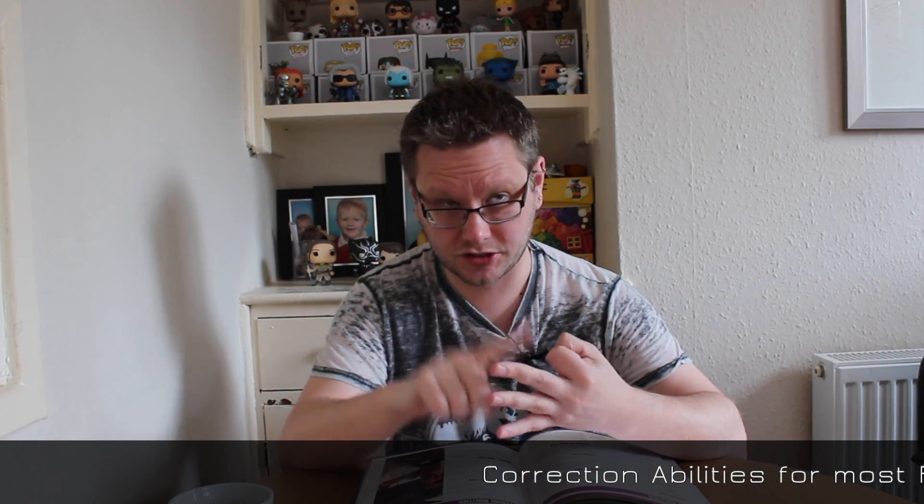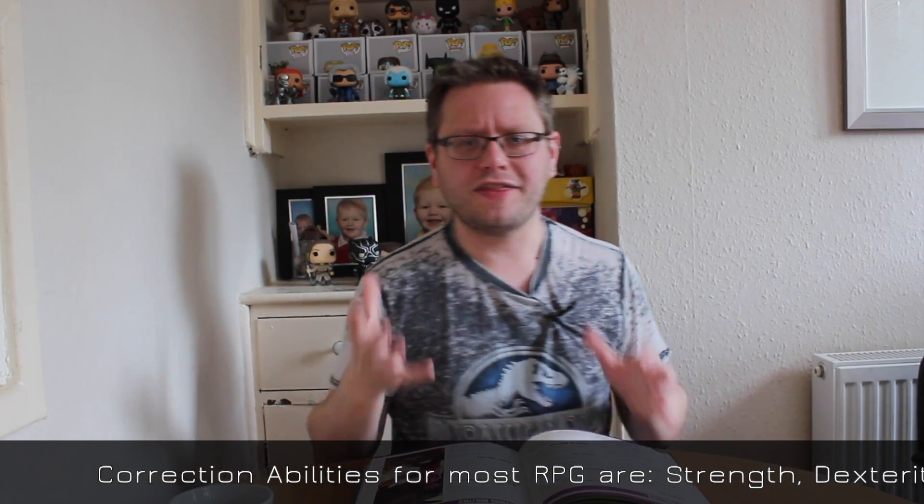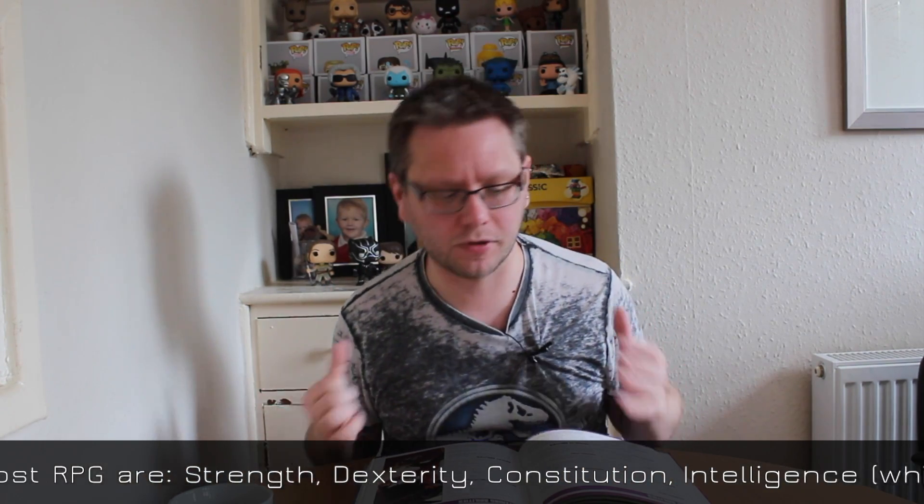Chapter 3 is all about the abilities. Any RPG system has abilities, which is normally strength, dexterity, constitution, will, and charisma. These are the basics of what your character is like, how he's built, and how he interacts with other people.